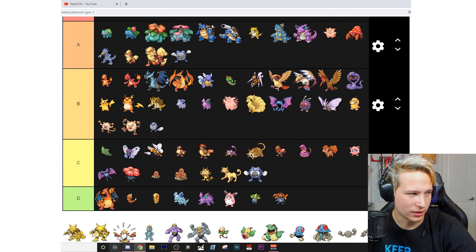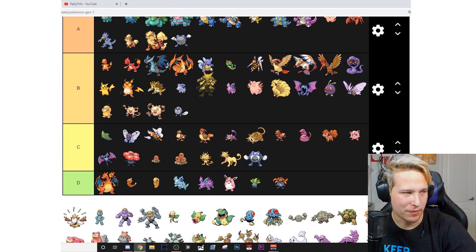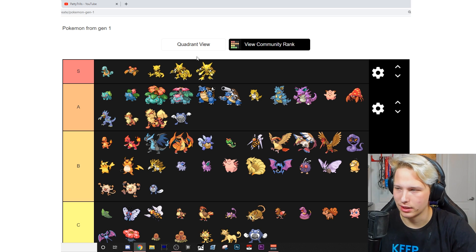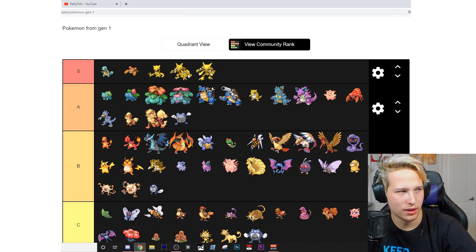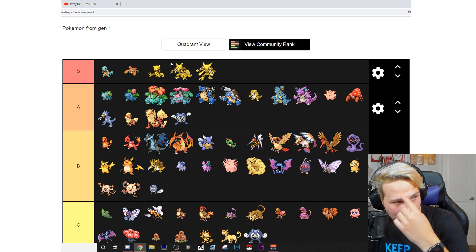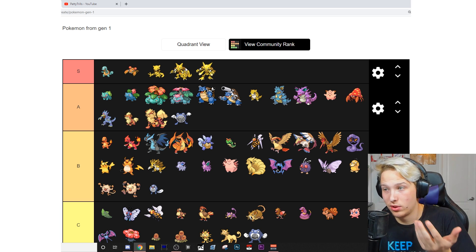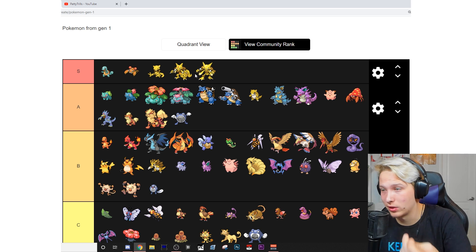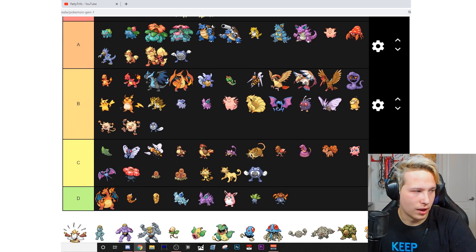Abra — you should already know this whole line is about to be S. They're my favorite mons. Fun fact: Kadabra is actually my favorite out of the entire line. I'm aware Alakazam is better competitively, but Kadabra has the tail which I think fills it out — Abra has a tail, Kadabra has a tail, but Alakazam doesn't, which I think is kind of weird. I also like the red star on Kadabra and the red lines on his body. It just has more to it. Kadabra is my favorite mon. I picked Alakazam for the logo because it's just a better mon competitively. Mega Alakazam — A.